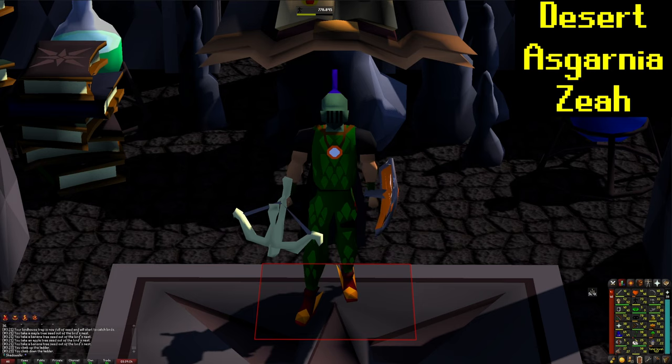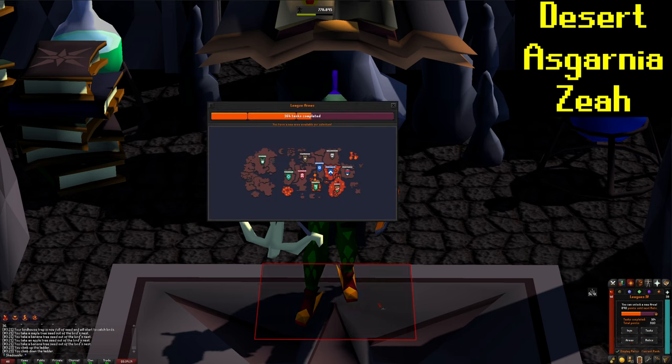And that is where we're going to call it a day. It was a 25 hour long grind session on the first day of Leagues. Ended up getting 78 Thieving, shooting for 80, and also passively got 70 Agility just from the Sage's Greaves, so that's kind of cool. We've got a new area we can unlock, and I'm kind of torn between Asgarnia and Zeah, so it's definitely going to be kind of a battle between the two of those.